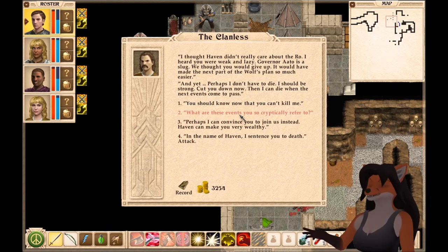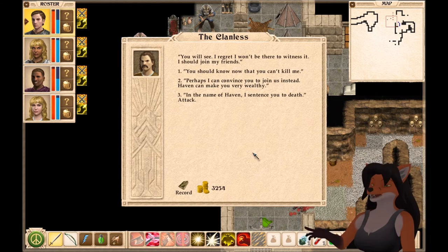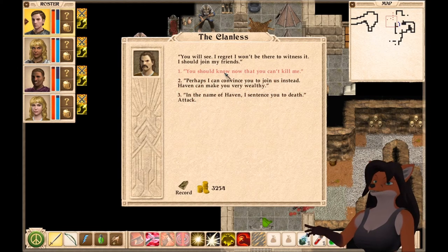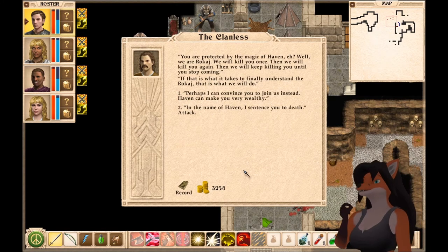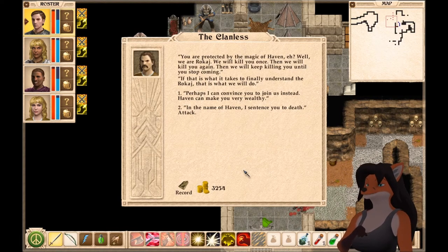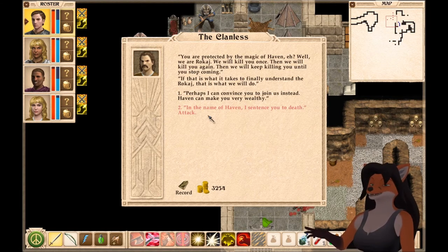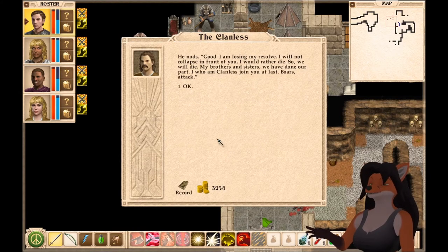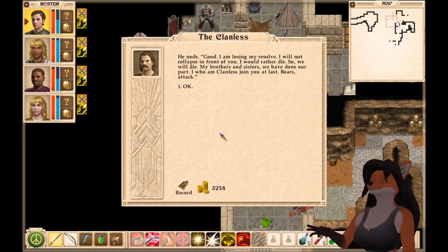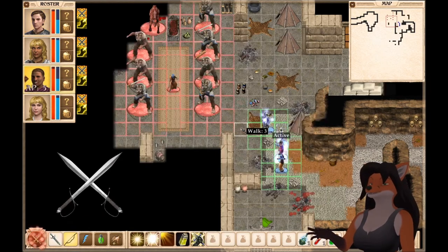'What are these events that you so cryptically refer to?' 'You will see. I regret I won't be there to witness it. I should join my friends. You should know now that you can't kill me.' 'You are protected by the magic of Haven, eh? Well, we are Rokaj. We will kill you once, then we will kill you again — then we will keep killing you until you stop coming. If that is what it takes to finally understand the Rokaj, that is what we will do.' 'In the name of Haven, I sentence you to death.' 'Good. I am losing my resolve. I will not collapse in front of you. I would rather die. So, we will die. My brothers and sisters, we have done our part. I, who am Clanless, join you at last. Bors — attack.'